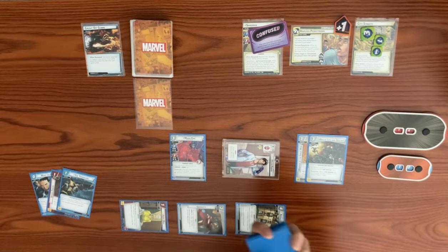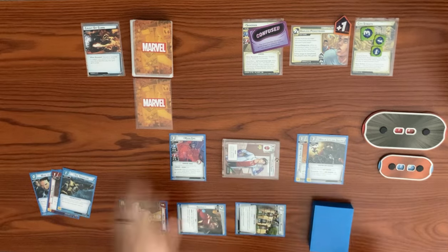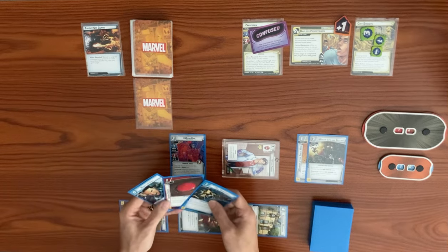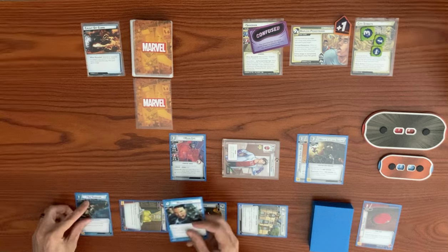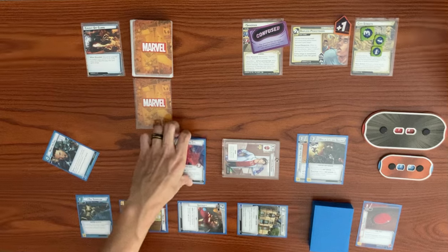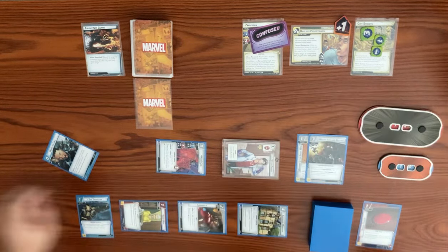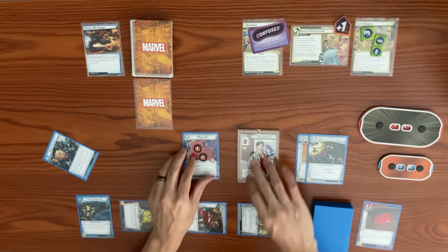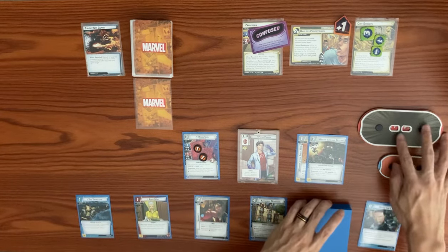We realize we've been playing a 41-card deck — we forgot to take out Make the Call. That's fine. We use a resource to play Triskelion — a one-cost support that increases ally limit by one, allowing us to control up to four allies. Moon Girl swings for two at Sandman, bringing him from 16 down to 14. She takes two consequential damage. We discard Make the Call and draw back up to six.